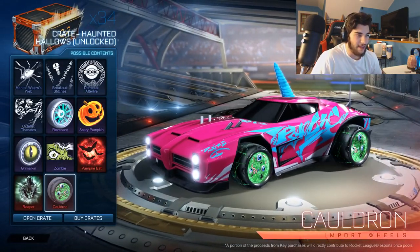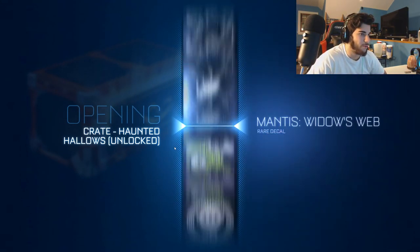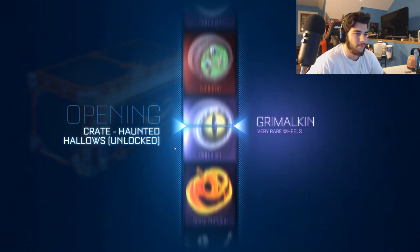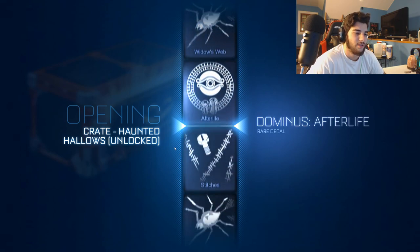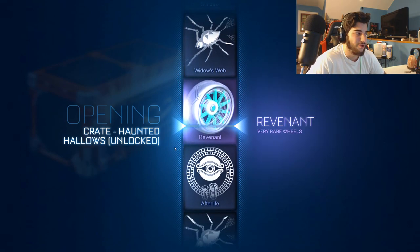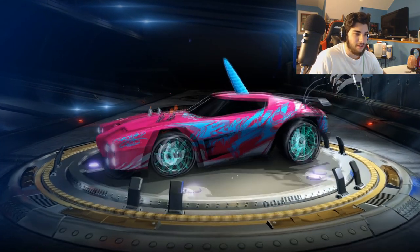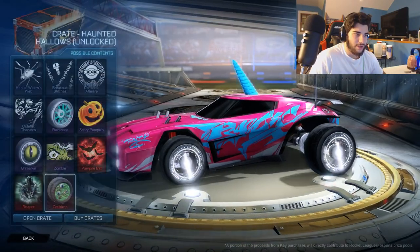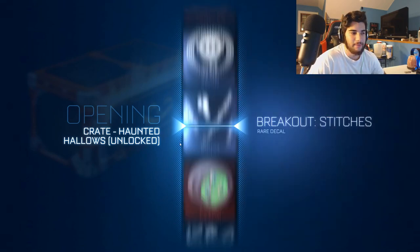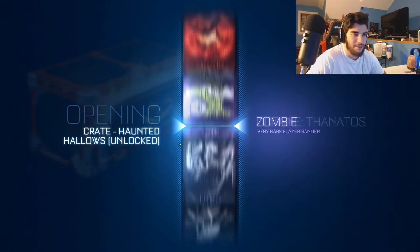As you guys can see, I have my painted wheels on that I got from the last video we recorded - the titanium white clockwork wheels. Yeah, they're pretty awesome and I made a loadout around them. And then there we go, getting some Revenant wheels. I think this is the first pair that we got of these - just some normal ones. I'm really hoping that we can see some of these wheels painted. 50 crates hopefully should be enough to do so.